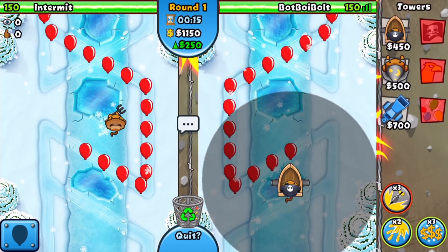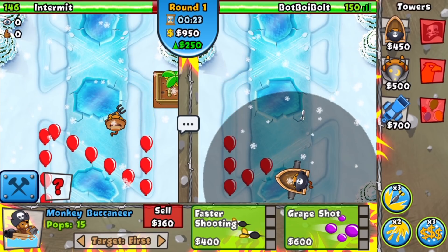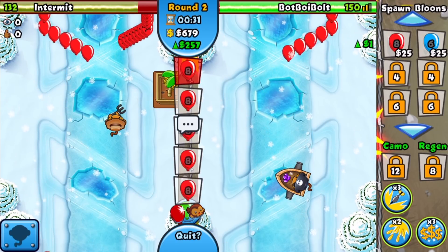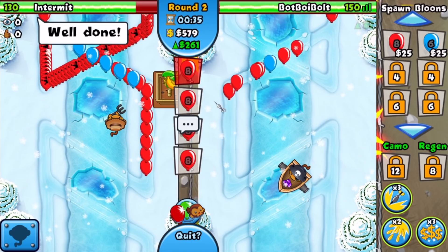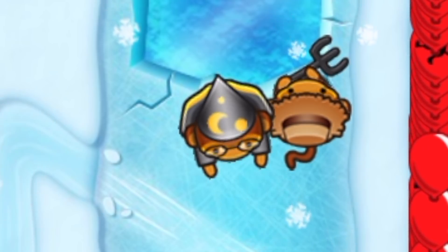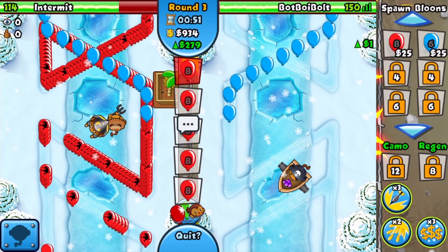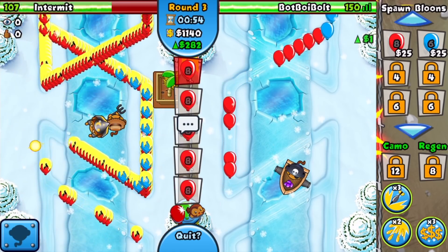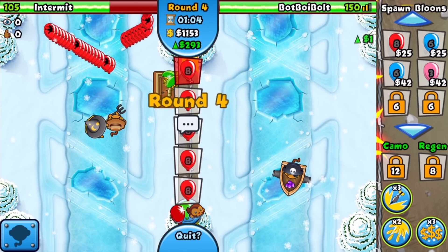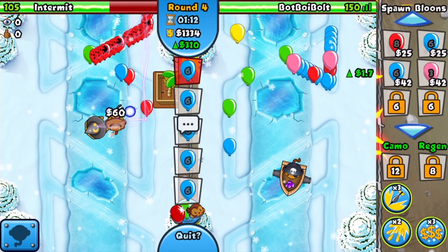Intermittent is going with a farm strategy, so he's not going to like our constant eco sends. Going with the boat here is going to be pretty nice — we can upgrade to the Great Shot and eventually the 4-2 Aircraft Carrier, which I think is a horrible upgrade. Round two, sending constant reds — he has no popping power yet. He goes for a wizard first, so he'll need the lightning upgrade to defend these reds. He ends up using a Boost Storm — we'll take that. Now sending blues with a Super Eco boost.